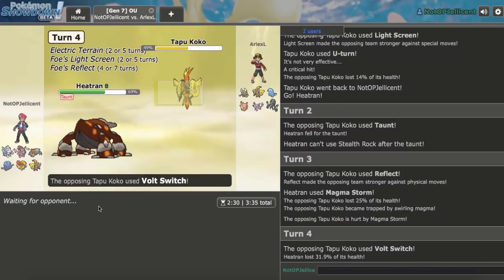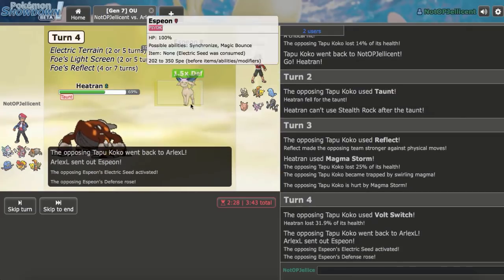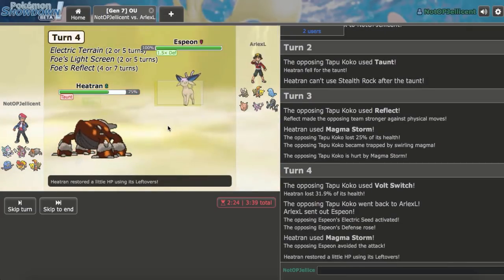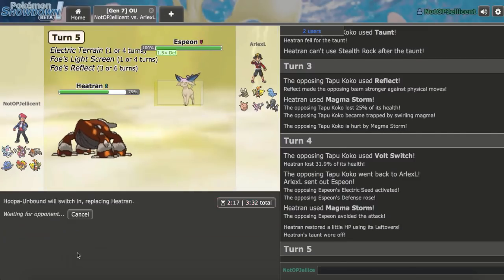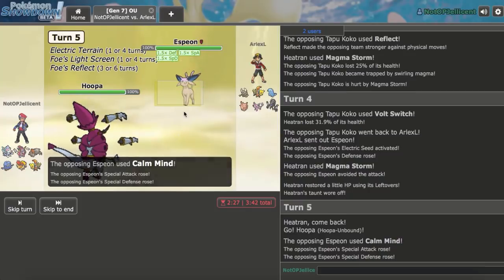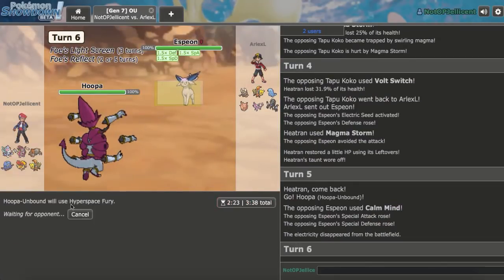I can Taunt whatever comes in. He does go Espeon — I need to hit this. Electric Seed, and we miss. It's a unique build with Magic Bounce. Since I can't do anything to it due to Magic Bounce, let's just go Hoopa as I'm sure he'll set up. There's a Calm Mind. Hyperspace Fury is going to blow through this thing even behind the screen — let's just click it.